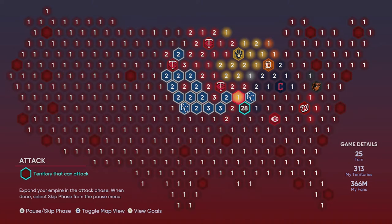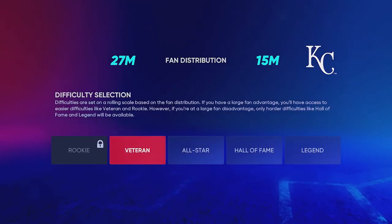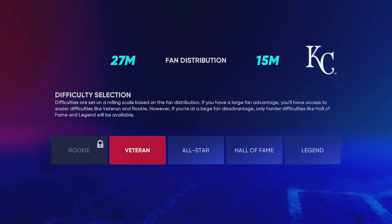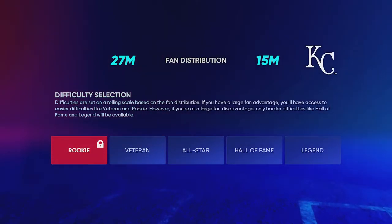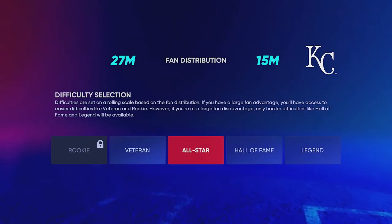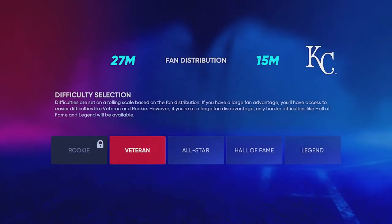We're going to get up to the Kansas City Royals stronghold. Now all of these - if you click on it, you have to play these games. You cannot simulate them. So make sure you have enough fans to play on veteran difficulty. You can play on All-Star if you want, but you risk having to play another game. I always play veteran because it's easier. I don't play rookie because the pitch speeds are completely different - I have a hard time hitting on rookie. It's like slow pitch softball.